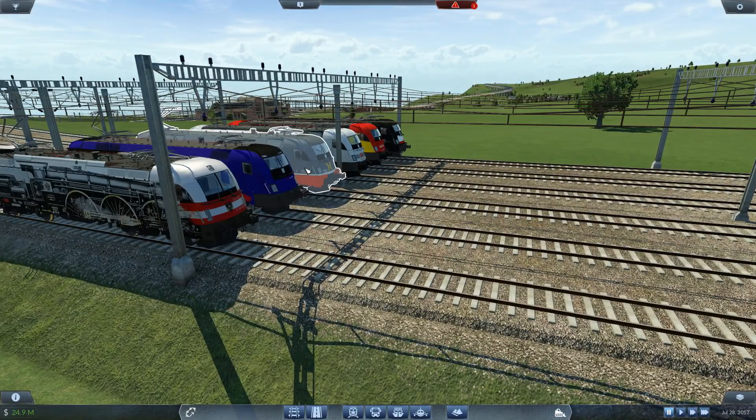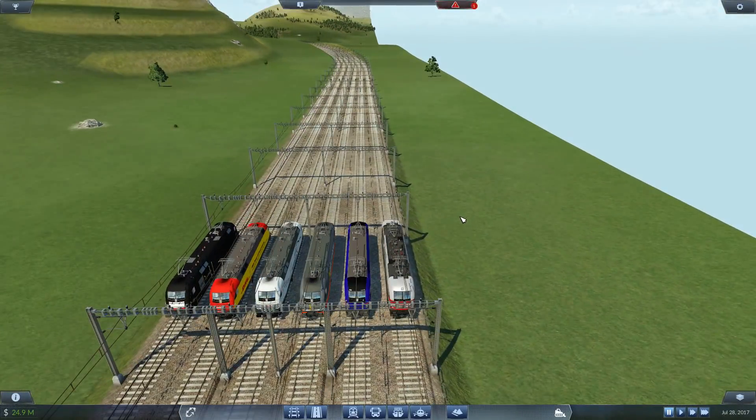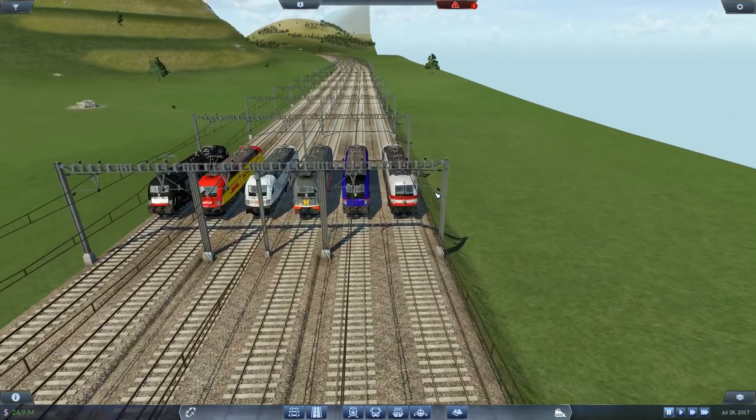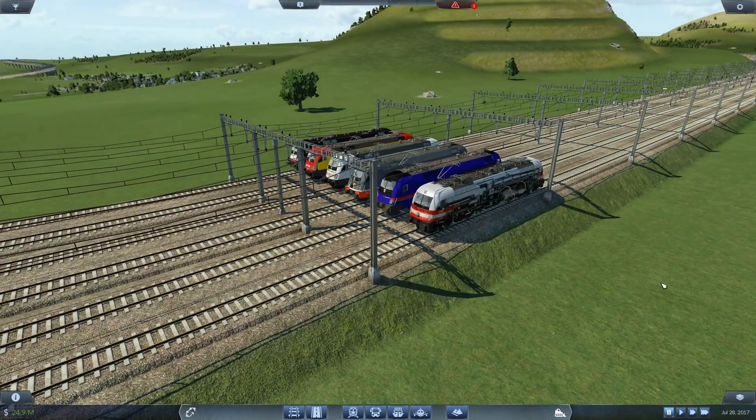Every single train on here is exactly the same top speed, power, acceleration, and weight — everything is exactly the same. So this will be a test to see which line would actually have been the fastest lane to run the race on. Unfortunately we can't do a haulage race with these because I can't find carriages that do 143 miles per hour, so we're just running with these here.